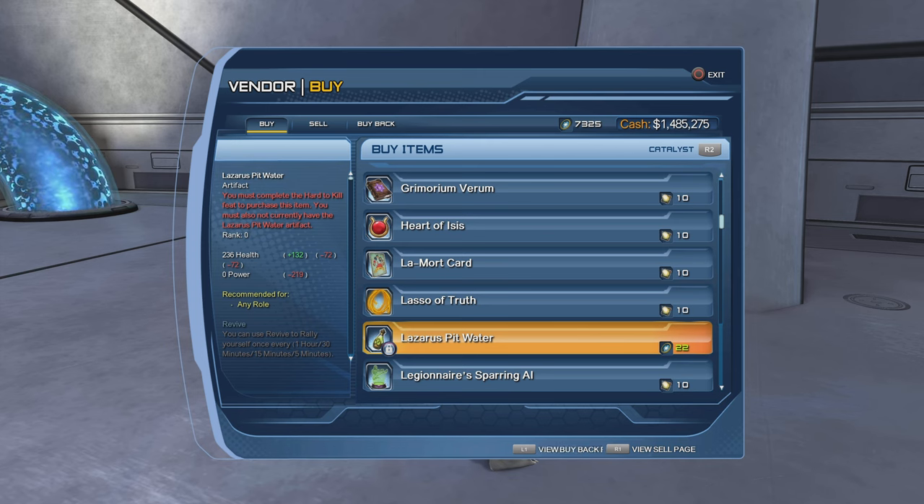I'll show you guys how to get the Lazarus Spit Water artifact for free without having to open time capsules. If you read on the left side in red, it says you must complete the Hard to Kill feat to purchase this item. You must also not currently have the Lazarus Spit Water artifact, so you've got to complete that feat — Hard to Kill.